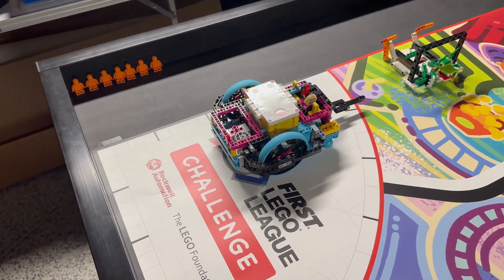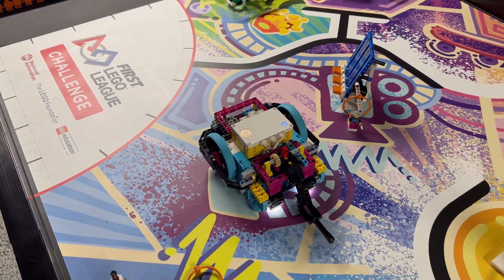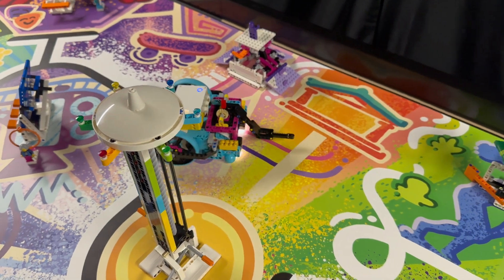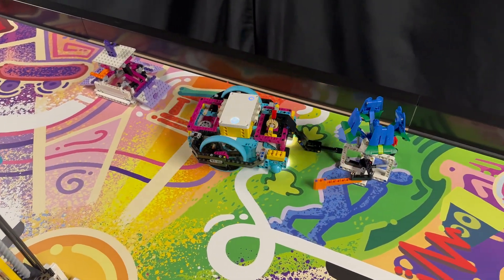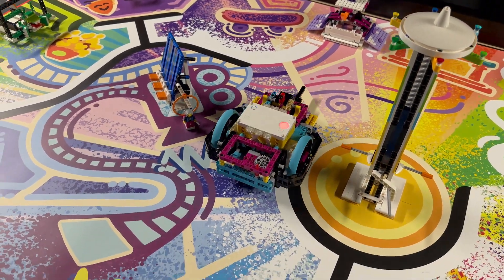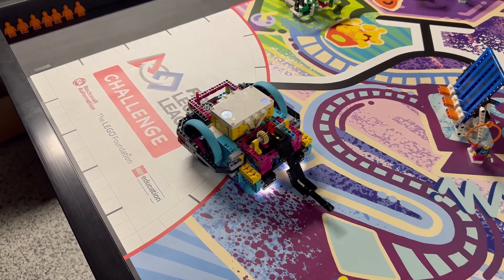For our first solution, we launch our robot from the left launch area and head east. The robot turns between the sound mixer and light show tower to then approach the augmented reality statue from the left at a 55-degree angle. When the arm is just to the left of the orange lever, the robot does a quick right turn which swings the lever around and rotates the model, revealing the statue inside.